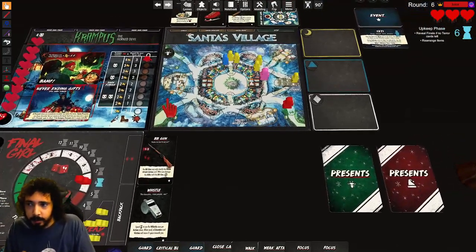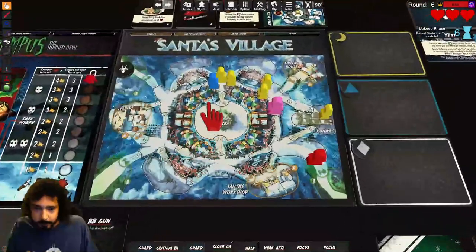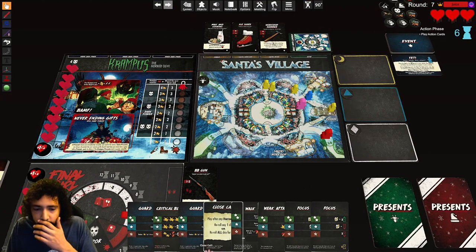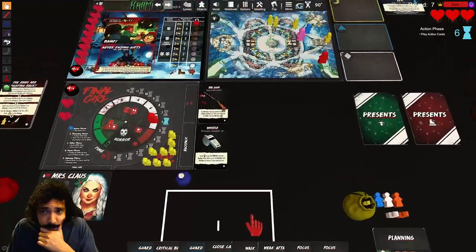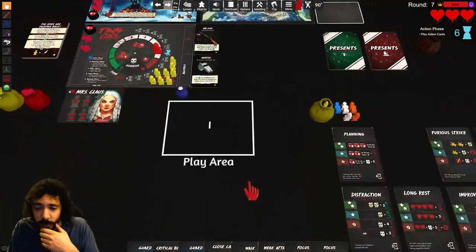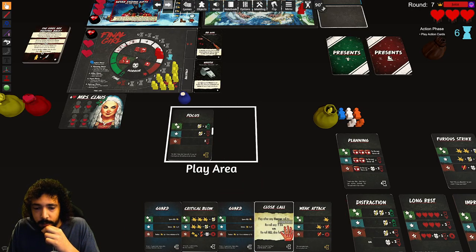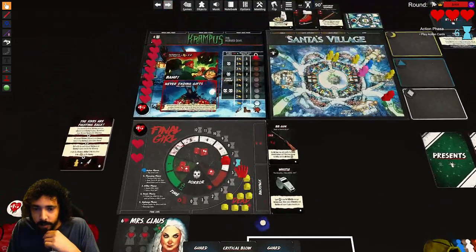Nobody panics. We have the yeti upkeep again — got a five, yeti moves over here, one of these guys dies. Back to action — I could just save up for attacks, wait for him to come to me. One, two, three, four, five — that's eleven time. Next phase.